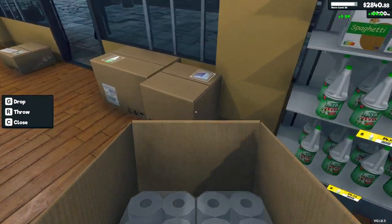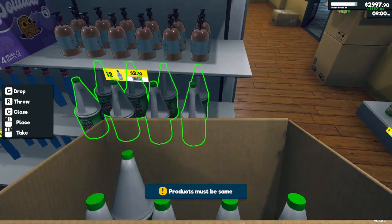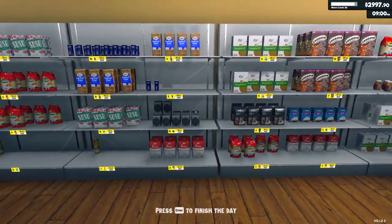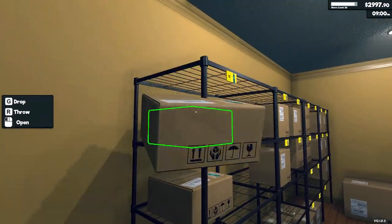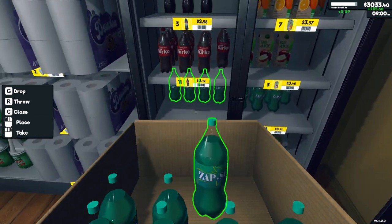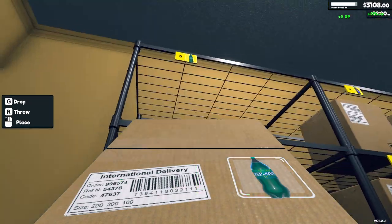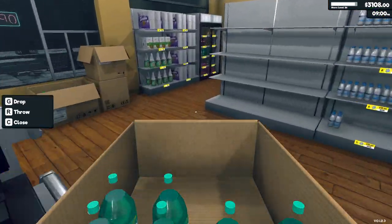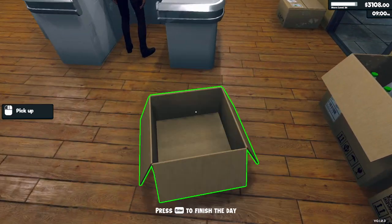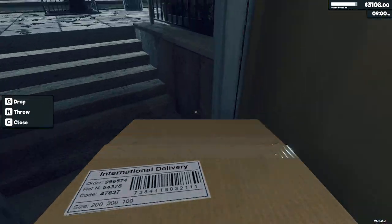Paper towels, perfect. These big water bottles — this box is huge. I think the mods might have made the game a little laggy. Let me grab a random box — Seven Up! Who wants Seven Up? That shelf is full. We need another box of Seven Up for the thirsty customers. This one has six bottles, I'll use this. Next we need Coke bottles — there's also a mod where you can spin the box.